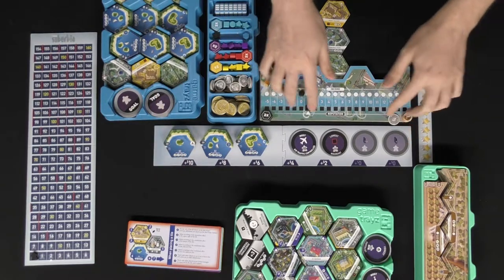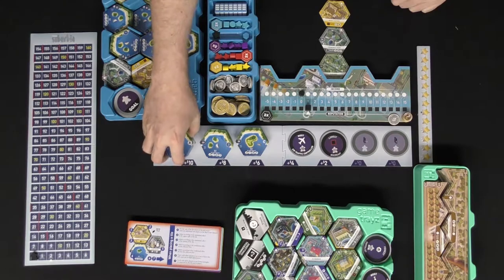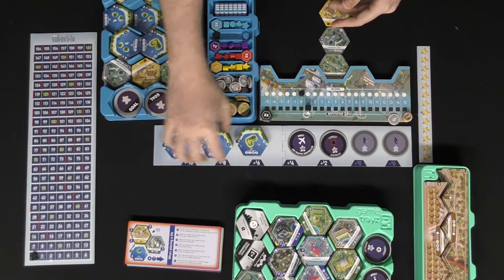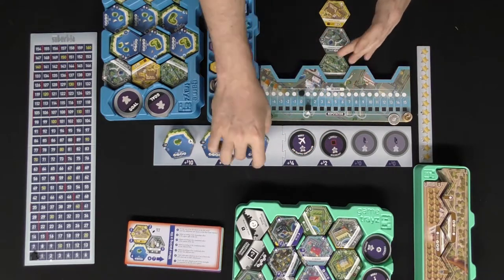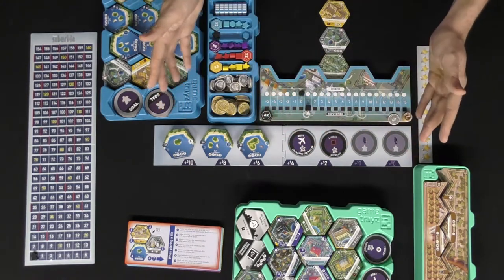You'll also have end-of-game scoring based on the number of players. You set up a certain number of tiles labeled A, B, and C. The board tells you how many go in each pile. In the C pile you stash a 'one more round' tile somewhere near the bottom of the stack, because the game ends when that tile gets flipped over after one final round.